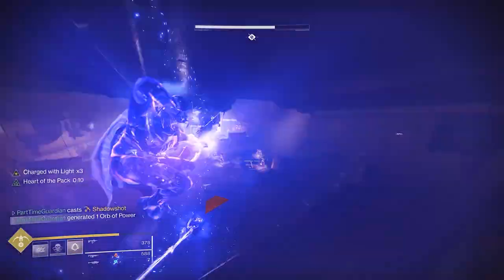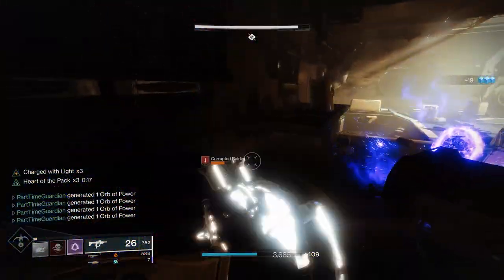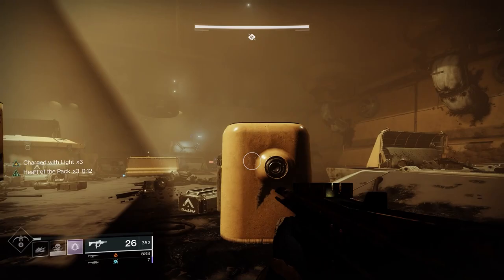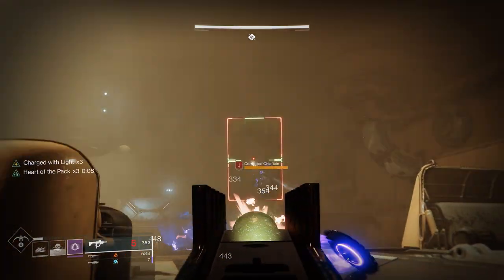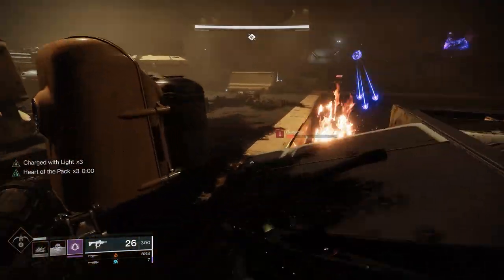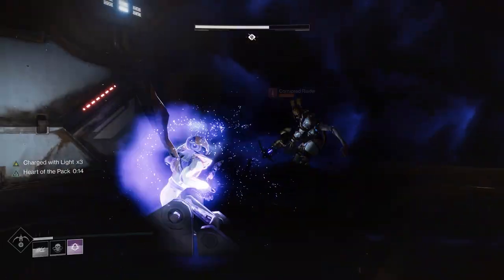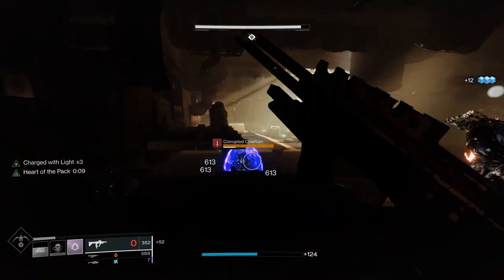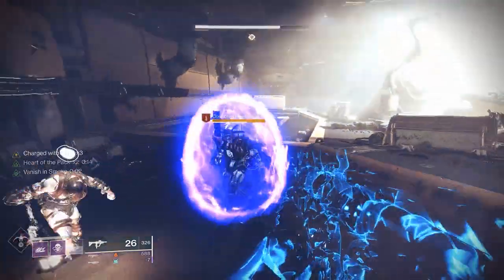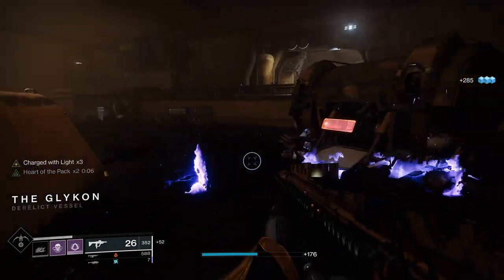I'm going to pop my Super here to get rid of these annoying purple things that block everything. I'm trying to bind as many of the adds. In a fireteam I'd be generating a ton of orbs for you. I'm not being super aggressive here — I could have been — but this is a solo flawless run so I'm trying to be as careful as possible. I'm working these guys' shields down. You have to finish everything — you have to finish the adds so the door opens. I'm going to work my shields, try to go invisible where I can. When you go invisible you also work up your other abilities. The text will show up saying the next area is open.